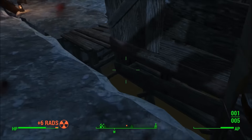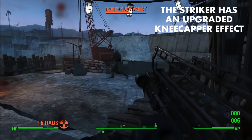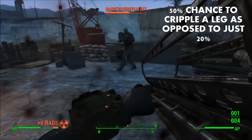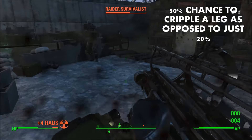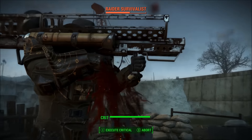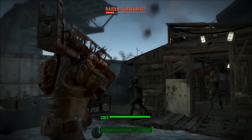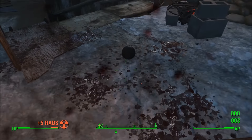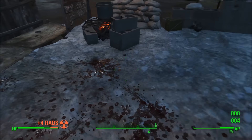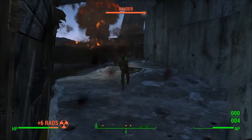Another thing worth looking at is that the Striker appears to have an upgraded version of the kneecapper effect. Instead of a 20% chance to cripple a leg, the Striker has a 50% chance to cripple a leg. Instead of firing at the leg, I recommend shooting at the torso or center mass to cripple a leg. I've noticed that when I try to shoot at the legs, the bowling balls will miss for some reason — I don't know if this is a glitch, but if you aim directly at the torso, you hit and occasionally it'll cripple an enemy's leg.